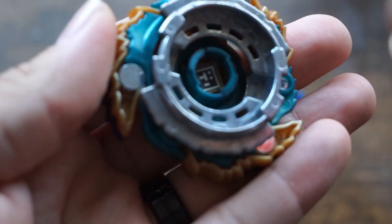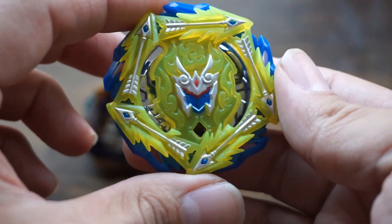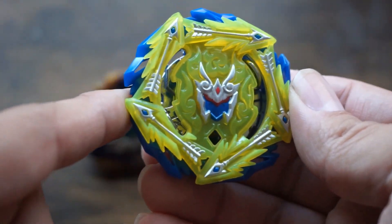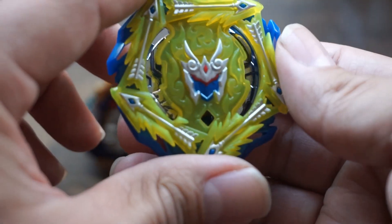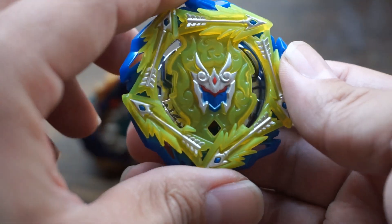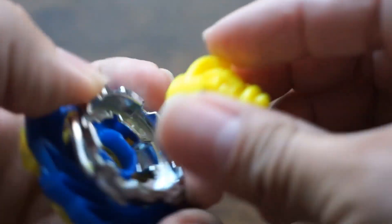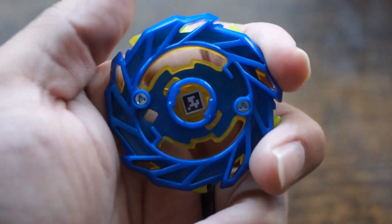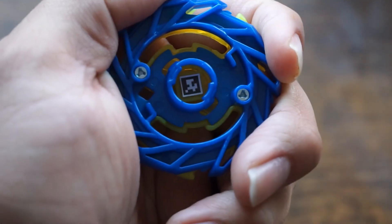Now let's take a look at Rudr real quick. I like the way they made this one look — I like how they combined the yellow with the blue. Here's his performance tip, Forge Disc 12, and there is his code. Get it real quick because it's not here for long.